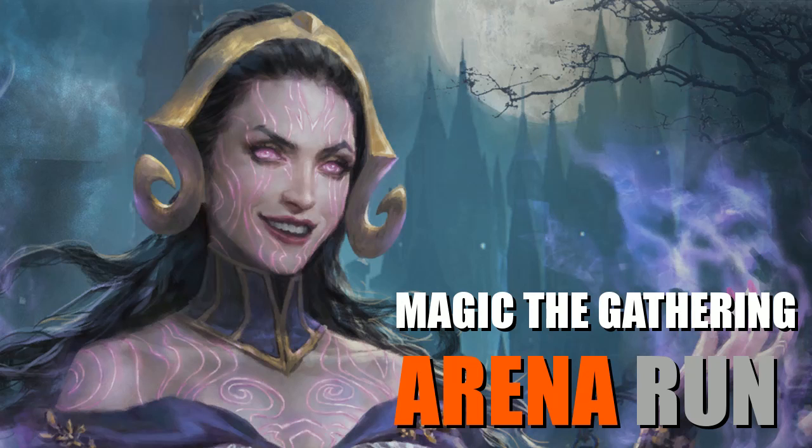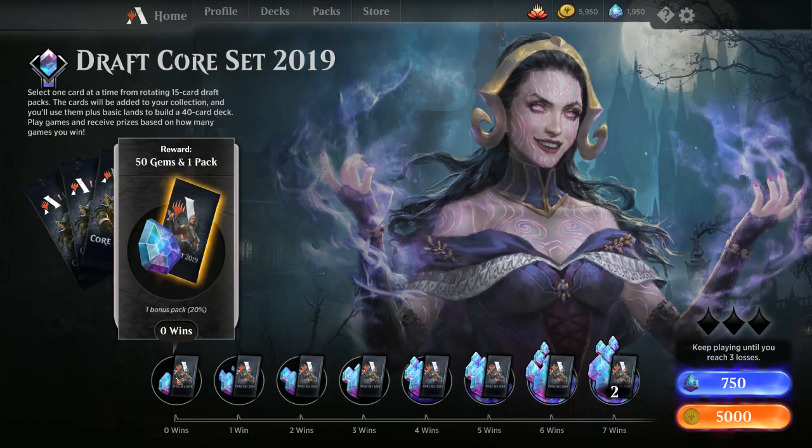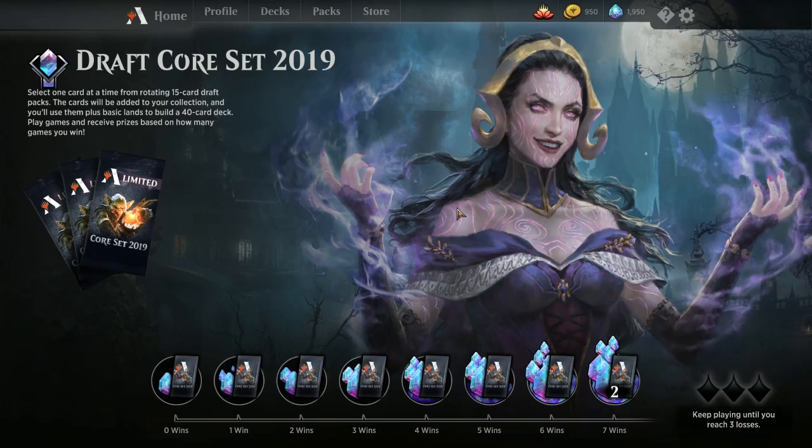Hello, welcome to another episode of Magic Arena Run. Today's the weekend and I was about to do competitive sealed, but this is what I see — for the record, competitive sealed costs 2000 gems and I'm 50 gems short. So I'm probably gonna make this a two-parter. I'm going to do a regular draft since I have enough gold for that, and even if I don't win anything I'll get the 50 gems I need.